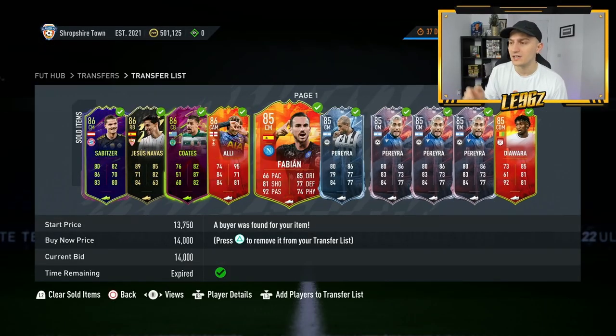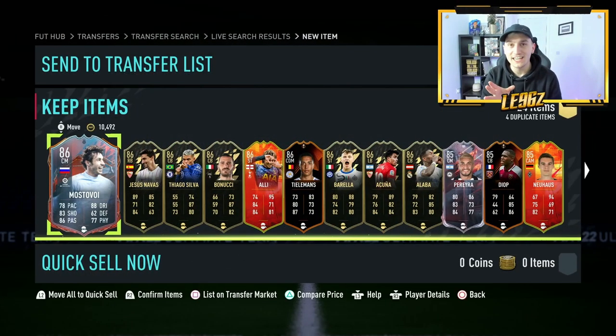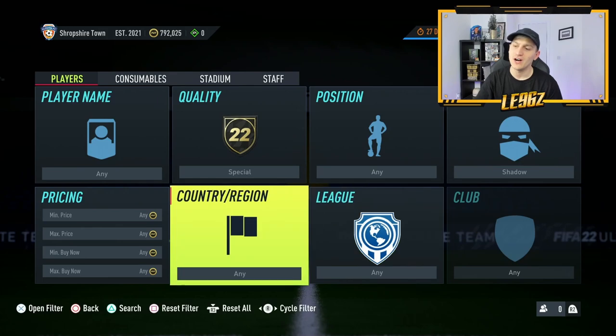Once I'd made a decent amount of coins I started moving into a load of different trading methods. I've got some methods which work pretty well but they're quite hard. I want this to be a video where you can follow it all the way through and make 1 million coins too. So this is the next method you're going to be using: quality set to special, chem style set to shadow, and then with the pricing this is where things get difficult.